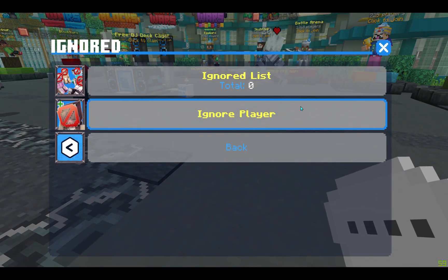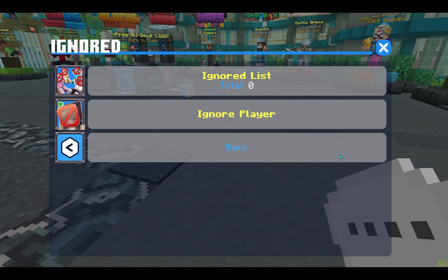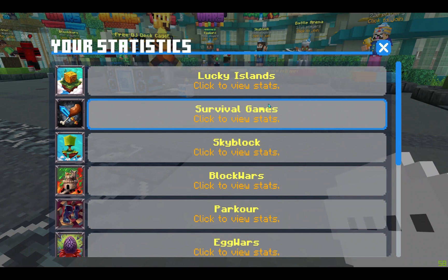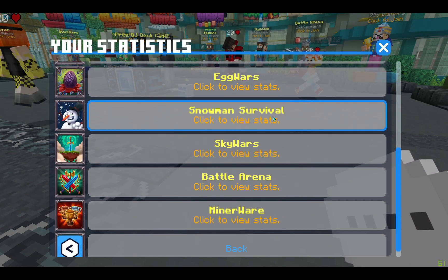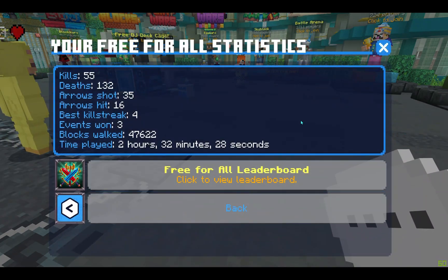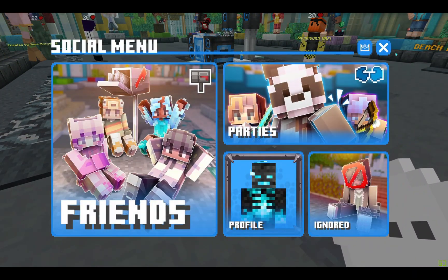There's also a profile and ignored section — I'm pretty sure this is essentially the blocked section, I've never actually used it. Then profile: this is how you can edit your profile and view game statistics. You can click on a game to see how much you've done of each. For me, the most I've done is battle arena, so if I click that, I can view free-for-all stats. These are my stats, and I believe other people can look at them too.